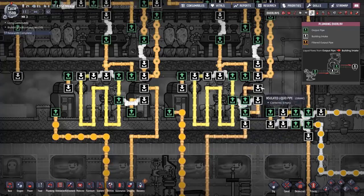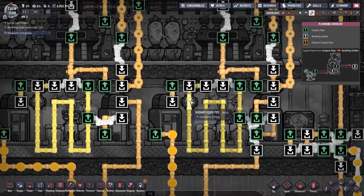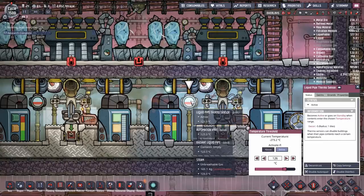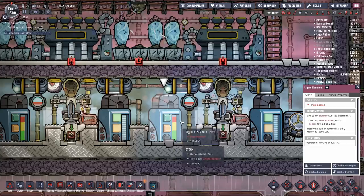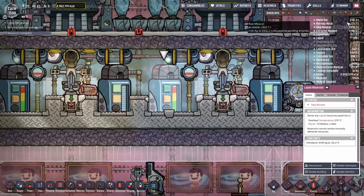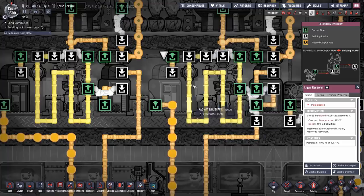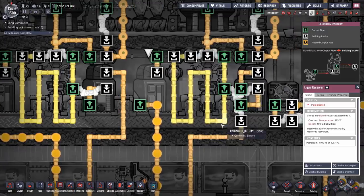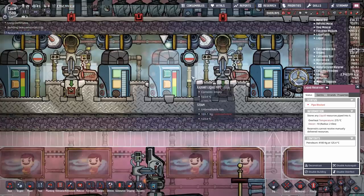The liquid hops into this tank, gets spit out the bottom, and is fed into radiant pipes — the hot liquid rotates through dumping off its heat. Then it comes to a temperature sensor set to 126 degrees. If the temperature is at or below 126 degrees it gets let through into the reservoir to go back into the metal refinery. If it's above, it gets forced to loop around and around until it bleeds off that heat, ensuring you always have a nice stash of cool petroleum ready to go.